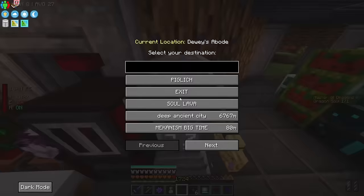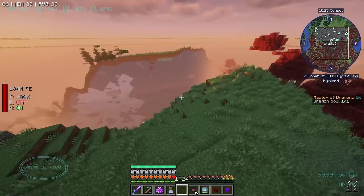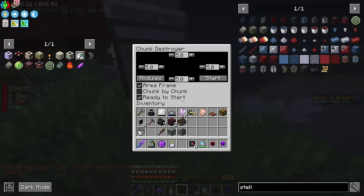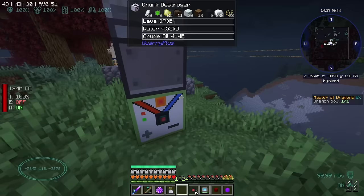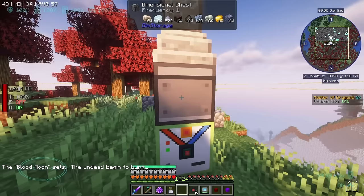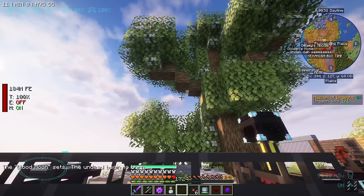Jumping back over to the chunk destroyer — he's currently working, he's enchanted. The actual machine is sparkly at the top. He has Efficiency 5, Fortune 3, and Unbreaking 3, which I think just affects the power usage. The chunk destroyer itself has items in it, the chest has items in it, and the chest is full except for one spot. We are extracting as fast as we can.